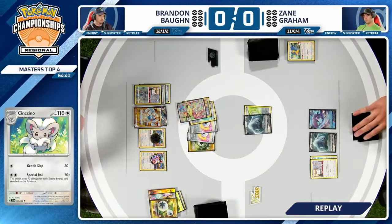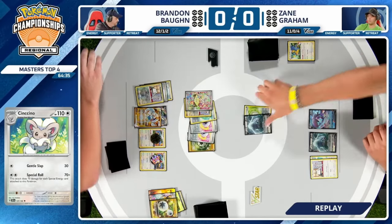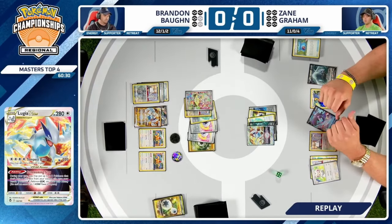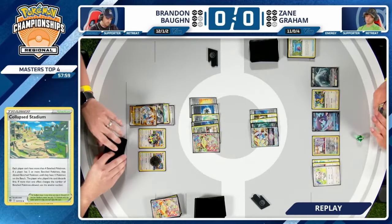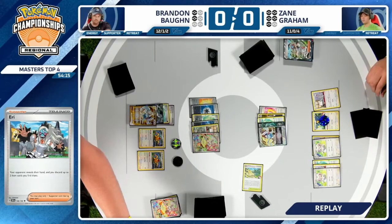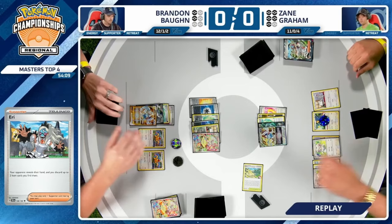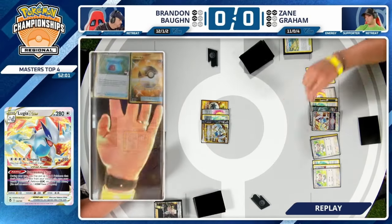At this point it felt like Zane was trying to do everything in his power to slow down Brandon from winning — just make it as difficult as possible — but in the end he was too far behind. Only a single Archaeops, not enough powerful attackers, not enough energy in play. Now you have to wonder: Zane won the coin flip or potentially chose to go first — but going first didn't really work out in game one.